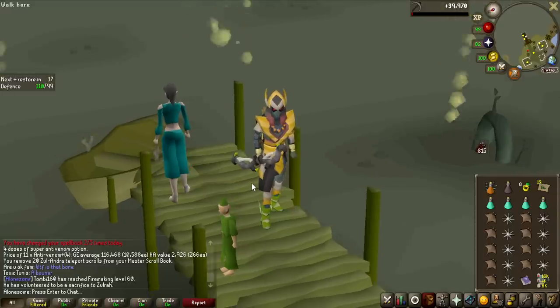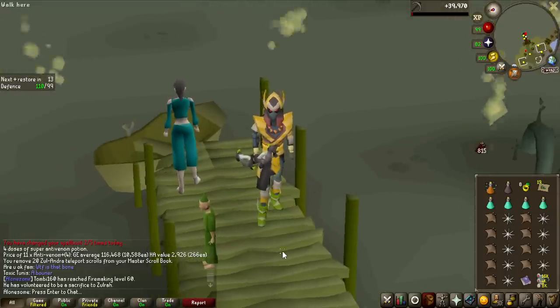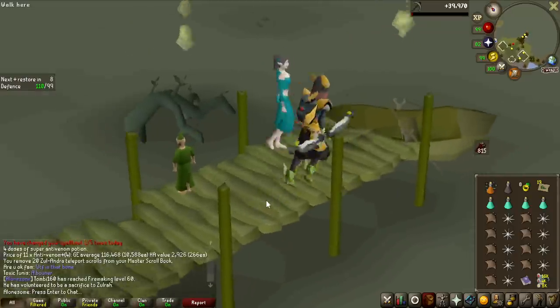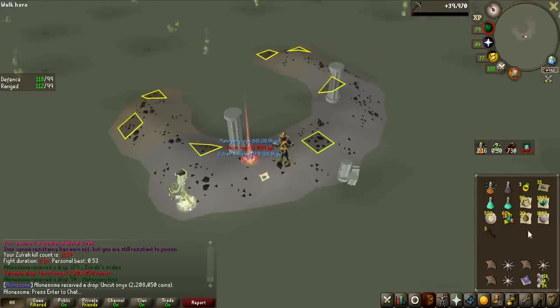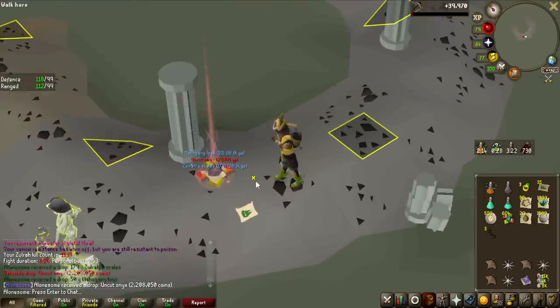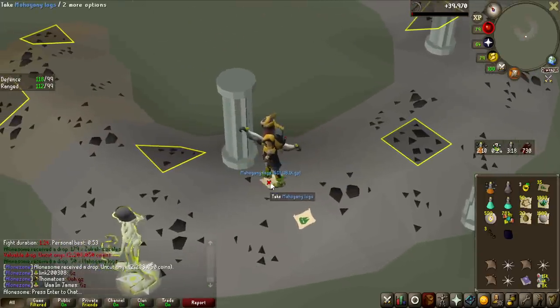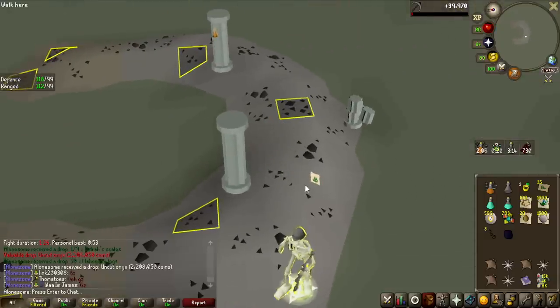During this Soul Reaper grind, I'm going to be camping the Twisted Bow with full Masori the entire time, making it basically as easy and AFK as possible. Let's see if we can get any luck and get some uniques. Uncut Onyx! 2 million GP, pretty early into the grind as well. It's not the best unique to get - it's the least valuable - but 2 million GP for one Soul Reaper kill, I'll definitely take it.